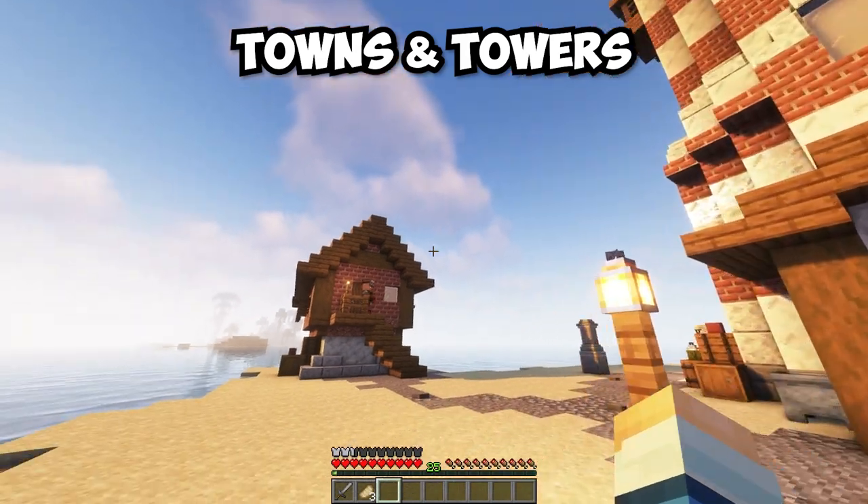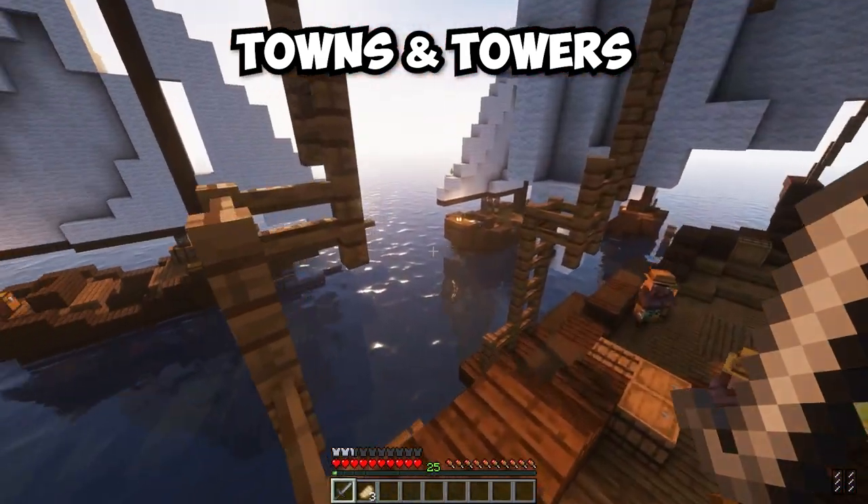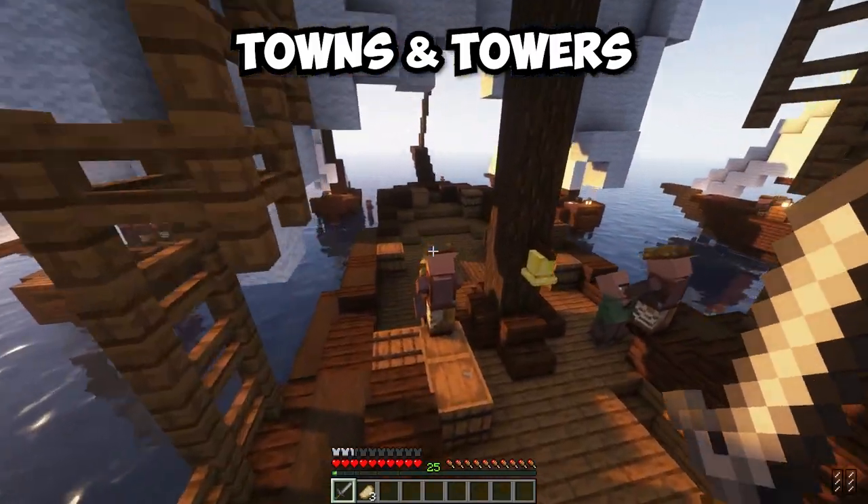The Towns and Towers mod revamps villages and pillager outposts by making them completely unique. There are over 50 structures that reward exploration.